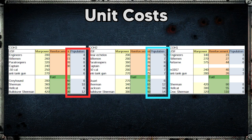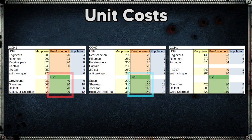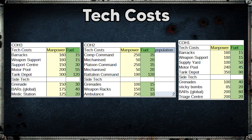When it comes to population costs, CoH3 is significantly cheaper than CoH2 right across the board, so you will be able to field a larger army, though you may have trouble affording a larger army because of the high upkeep costs seen earlier. And finally, when it comes to fuel, all the vehicles are much cheaper in CoH3 than they were in CoH2.